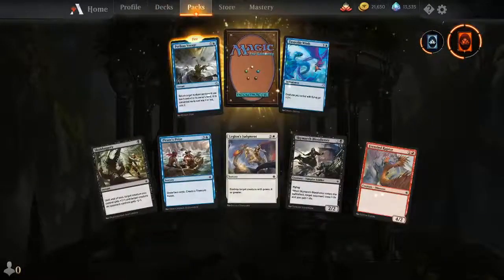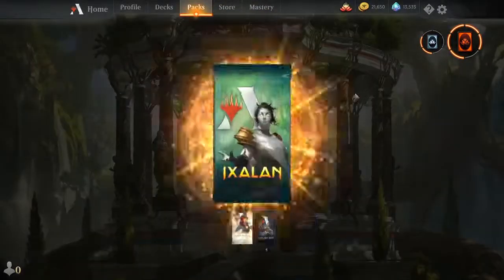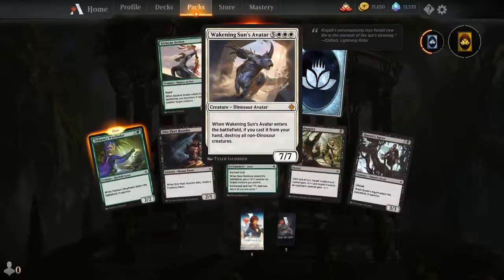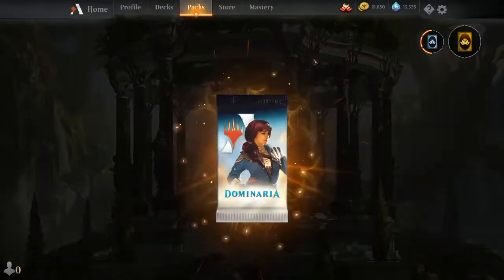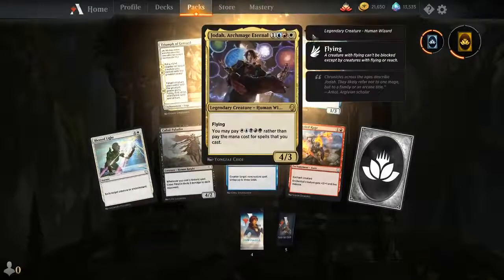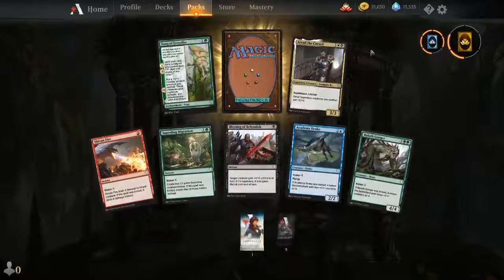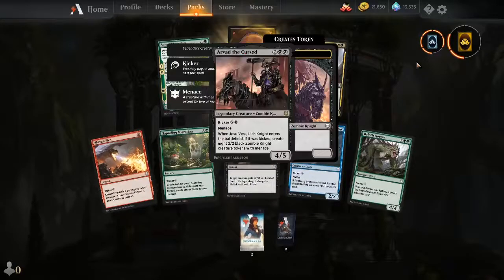Blood Grace Paladin is a weak card, but we might play Dimir Flash in Historic so let's try it in that shell. Wakening Sun's Avatar is a rare I really wanted when I first started — I was playing Dinosaurs and kept begging someone to trade it to me. It was one dollar and he still said no. Jodah was my first Brawl commander — I played him with Zetalpa-like creatures and a curse from Hour of Devastation that was very annoying to deal with.